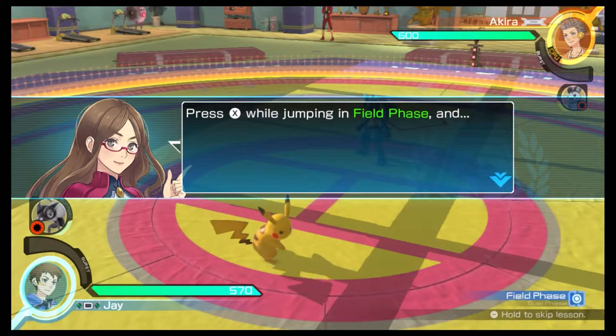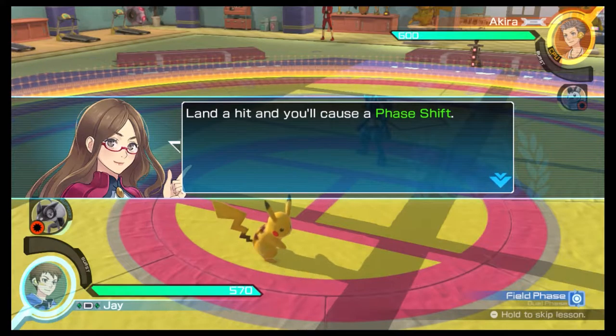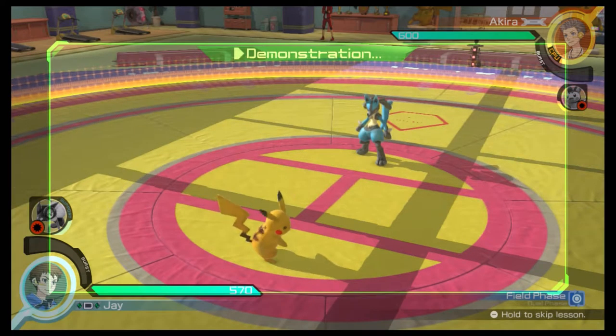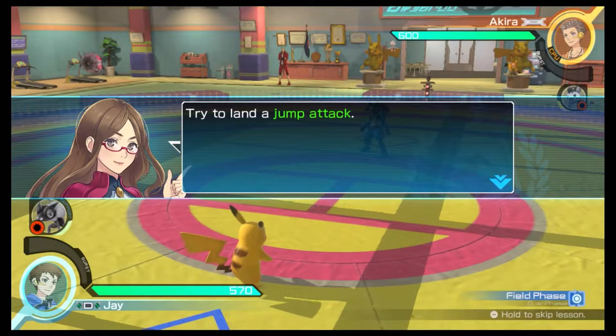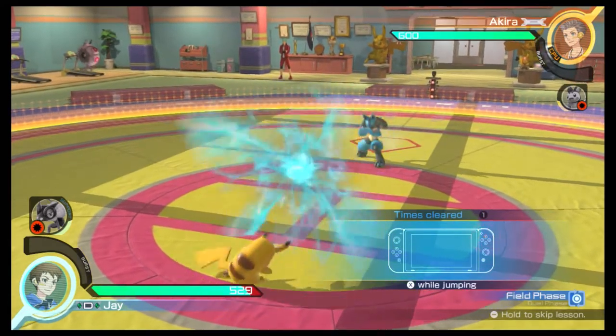Press the X button while jumping in field phase and land a hit, and you'll cause a phase shift. You'll want to get the timing right just as you jump to dodge an oncoming attack. Try to land a jump attack.